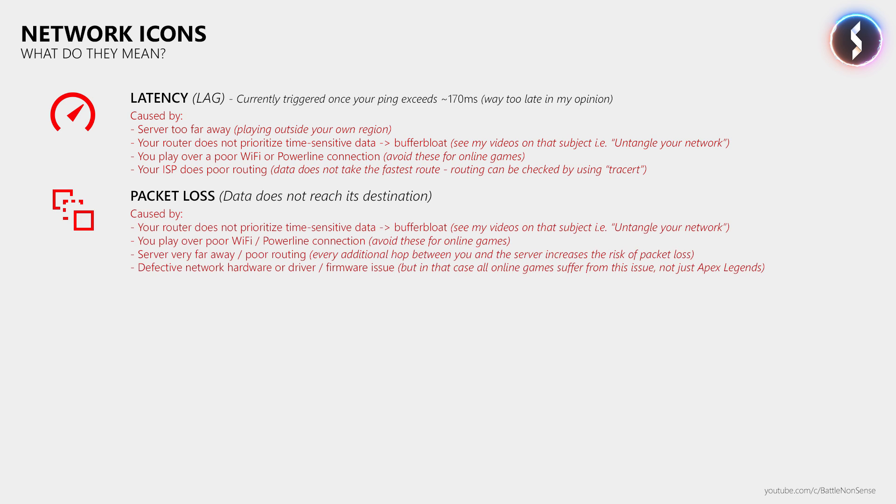Then we have packet loss, which means that data does not reach its destination. That can be data that you send to the server or data that you should receive from the server. This can be caused by buffer bloat, poor WiFi or powerline connections, but also when you play on a server that is outside your own region, as every additional hop or stop between you and the server increases the risk of packet loss. It can also be caused by defective network hardware, including network cables and ports, as well as buggy drivers and firmware. But if that is the case, then you will experience packet loss in all games and online services, not just in Apex Legends.